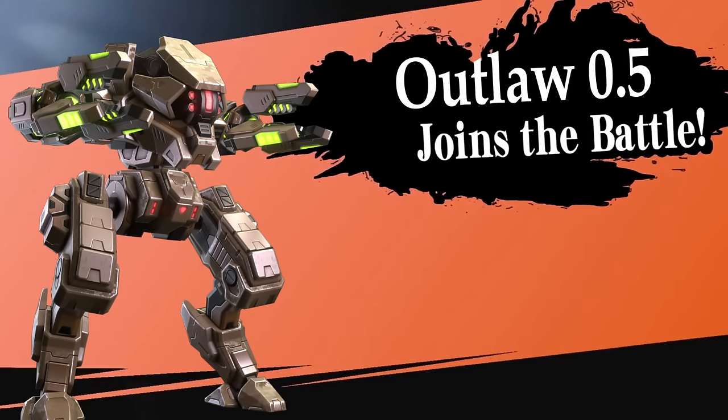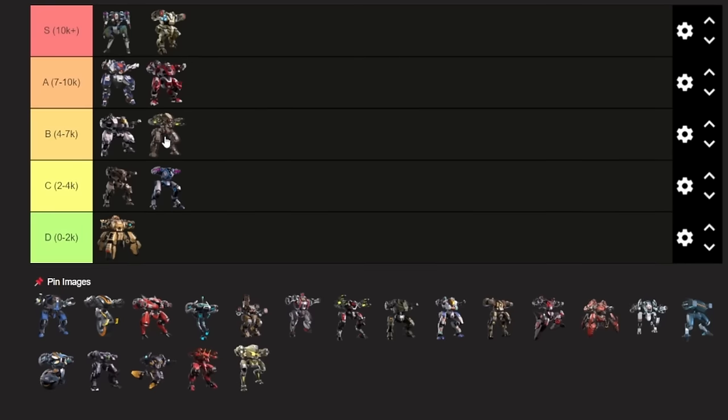Up next is Guardian. Guardian is probably B, better than Brickhouse. It could easily be an A if you have the implant that increases its range, but basically nobody does, especially free-to-play players. With that said, it is much stronger than all of the other rare mechs. But even still, it is just a rare mech, which means it's not super practical in higher SP ranges.